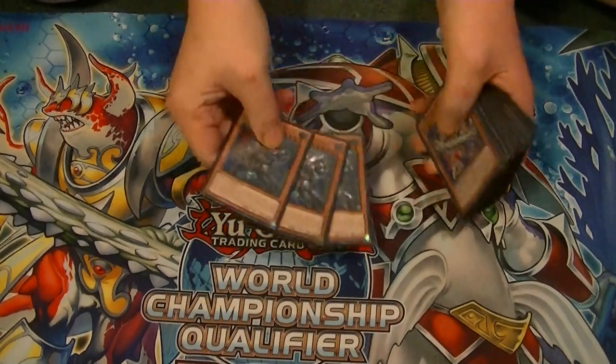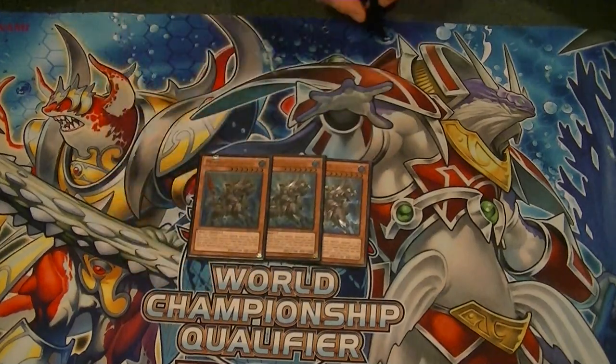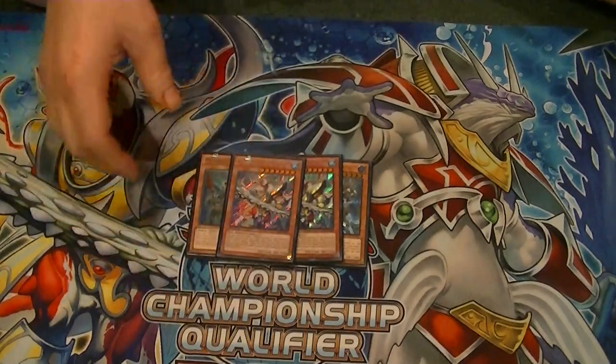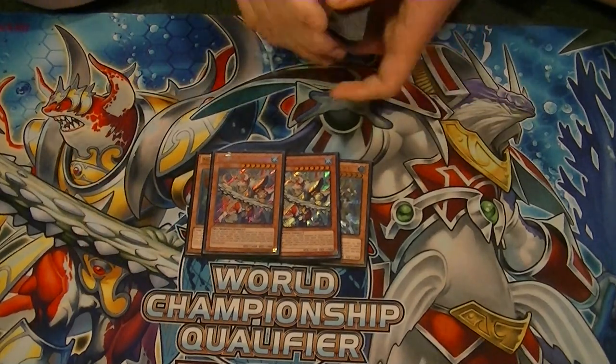To start things off, we've got three Mermail Abyssteus — kind of makes everything run. Discard one Water Monster, Special Summon it, get your searches off for another level four or lower Mermail. Next we run two Mermail Abyssmegalo. Discard two Water Monsters to Special Summon it, and search for an Abyss Sphere.